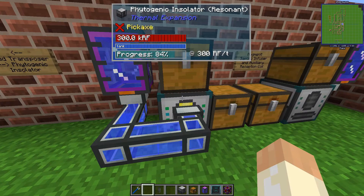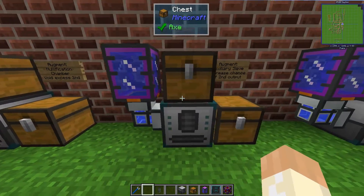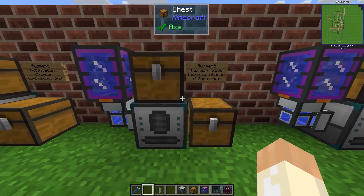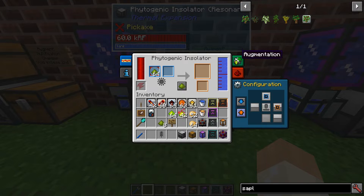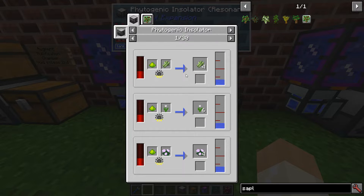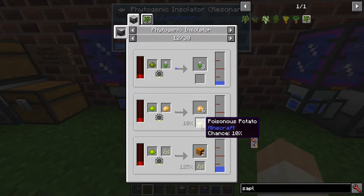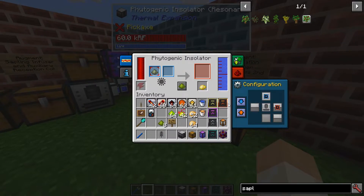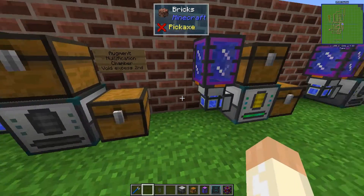The next augment is the Auxiliary Sieve, which you've also seen in this series. It increases the chance of secondary output, so it only applies to crops that have a secondary output. Seeds are the most common one — you get more secondary output but less primary output, or you can configure to get more secondary.